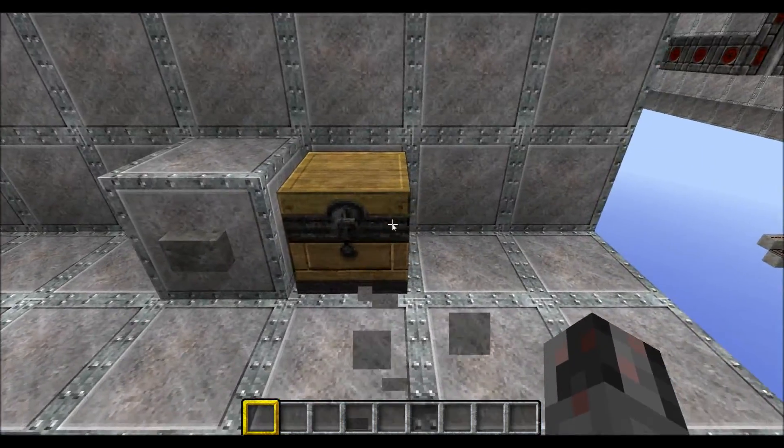Now for the resources. This is for the first version, this is for the second version — they are almost the same resource-wise. Both need some building blocks, 10 redstone dust, three redstone torches, three sticky pistons, and four hoppers. Where they deviate: the first version needs 10 redstone comparators, the second version only eight. The first version also needs one cluster block, or an upside-down slab or upside-down stairs block.